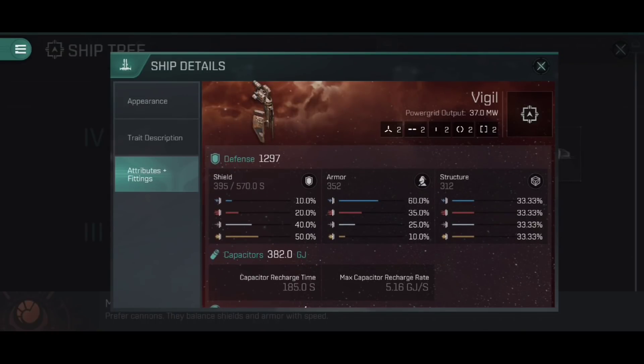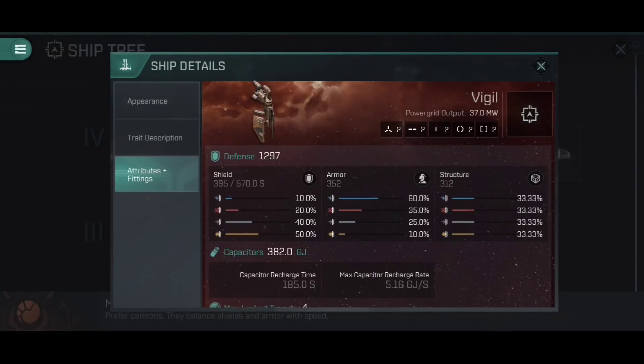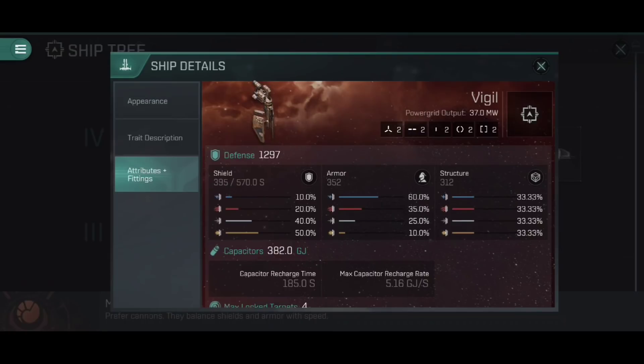Defensively speaking, 1,297 total HP is very fragile. It's a Minmatar frigate and only Tech Level 4, so that's kind of what you'd expect. The shield doesn't even break 400, the structure barely breaks 300, and the armour is middling between the two. This is quite a fragile ship — if an enemy with medium or large weaponry gets a clear shot, you can sometimes be blapped off the grid in one hit if you're not careful. So we just need to be mindful of that.